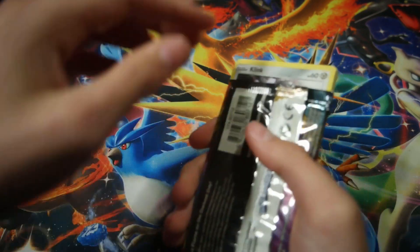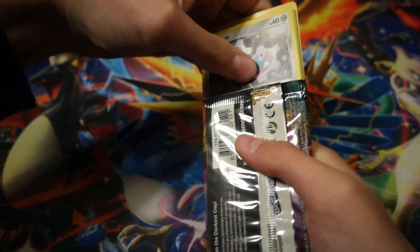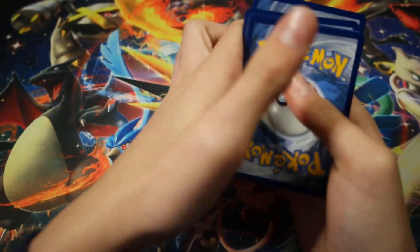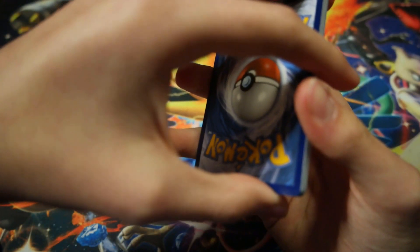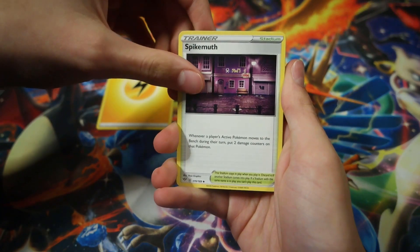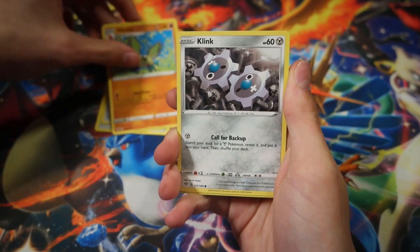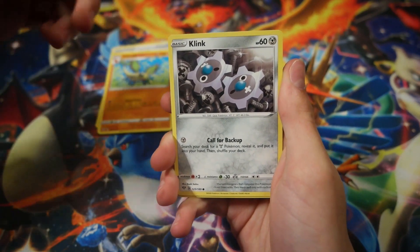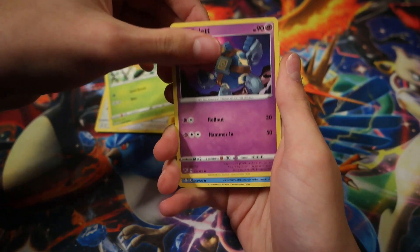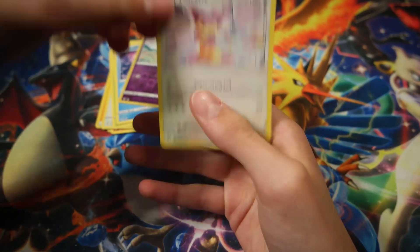Here's our code card. Don't think I saw anything there, so I don't think we're gonna get anything. Last pack: we have a Lightning Energy, Spike Mote — another one of those weird stadium cards — Cape of Toughness, Vibrava, Skitty, Pansage, Golett, Vanillite. Reverse Holo of a Snubble. And the final card — nothing. A Delcatty Non-Holo.